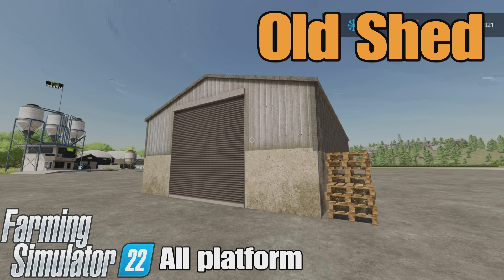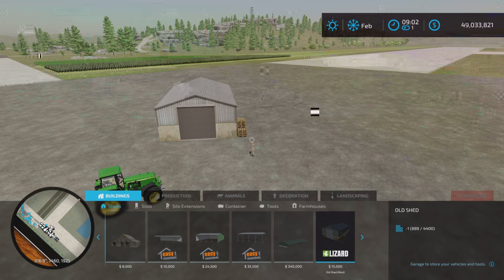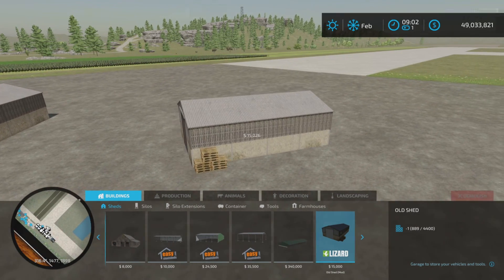Loony Farm Guy here, and this is Old Shed by cmodz on Farming Simulator 22. It's for all platforms — PC, Mac, and console. I'm on PS5 here on the Rock Crawl map for this review. It's 10.43 megabytes to download, seven slots on console, and it's under Buildings and Sheds — 15,000 to place down.